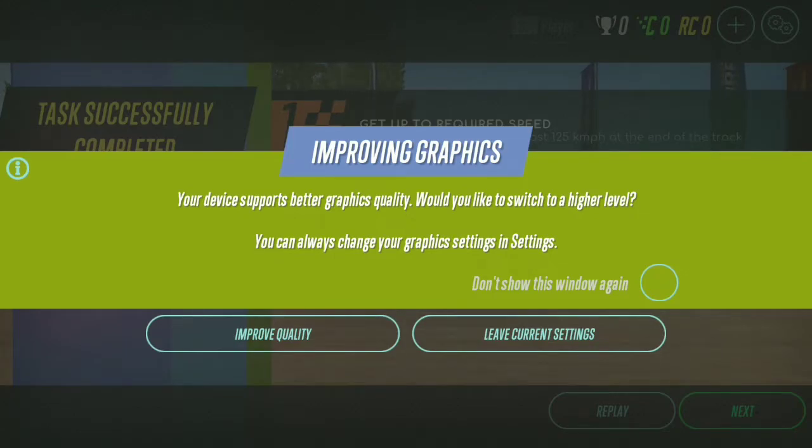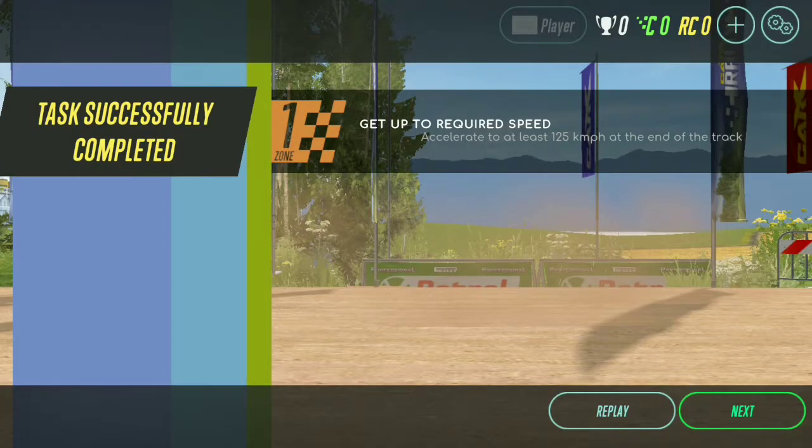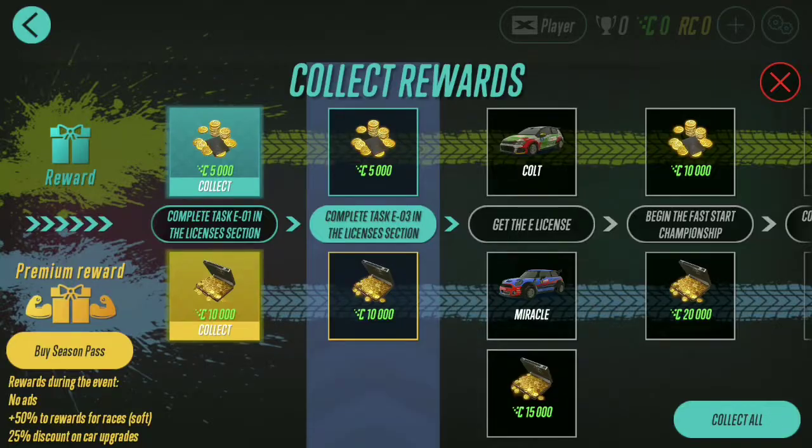I'm using a Google Pixel 2 phone. I'm getting this message saying: your device supports better graphics quality — would you like to switch to a higher level? You can always change your graphics settings in Settings. I will improve it, because now it looks even better out there. Now you get done with that and move on to the next.